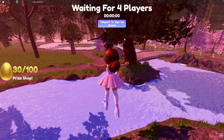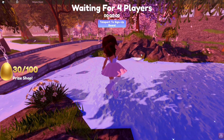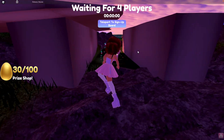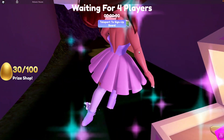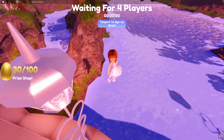The next chest is near a little bridge with another island with a big tree on it. Pass the big island with the big tree, go into the little cave here, jump in the water and go underneath the little bridge — you'll find the next chest with 250 diamonds.